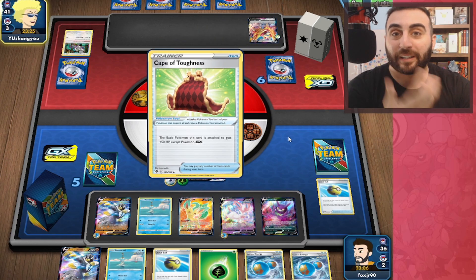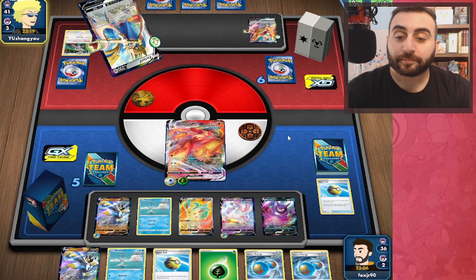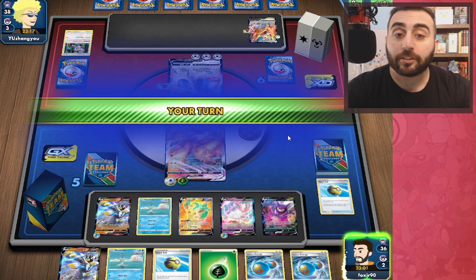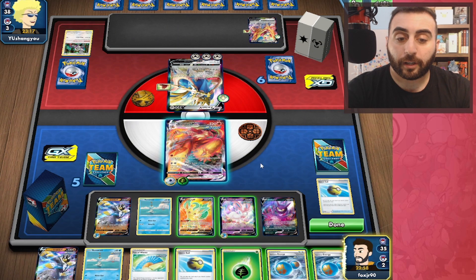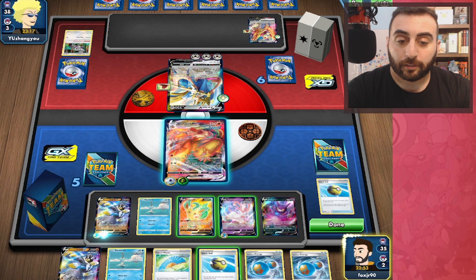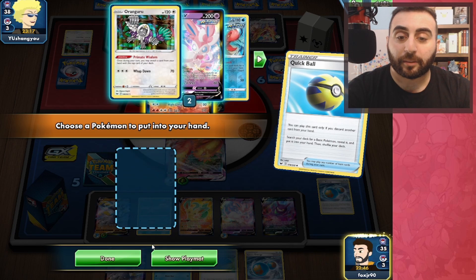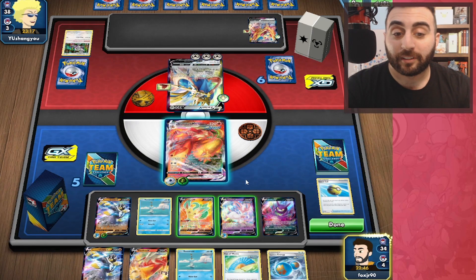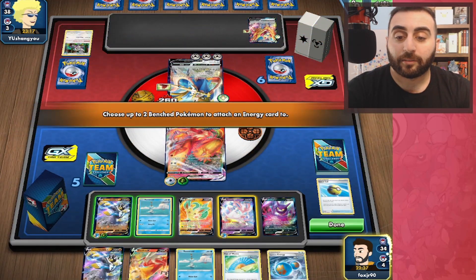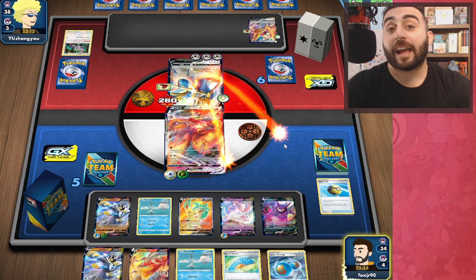They are going to hit me for 230 with the Brave Blade, and they'll just have Intrepid Sword. So let's go ahead — we'll just get another Blaziken so they know we have one. We're going to Max Blaze, attach an energy, and now we're all set up.